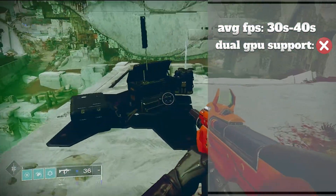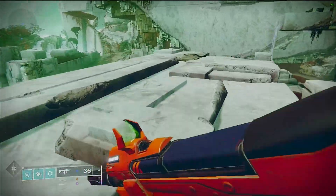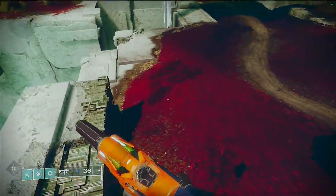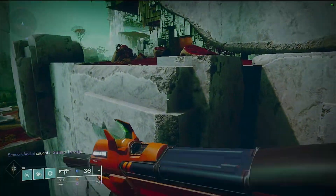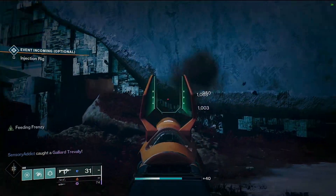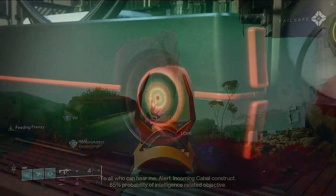One of the more disappointing entries here is Destiny 2. We had to dial it down to the lowest resolution so far — 720p — and that averaged around 30 FPS, sometimes hitting 40. The settings were at the lowest and it just looked like Play-Doh. It wasn't a very good experience, especially in modes like Gambit or any modern DLC content. It really struggled here.